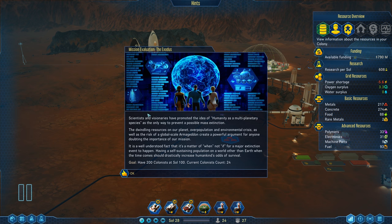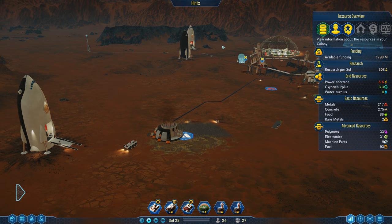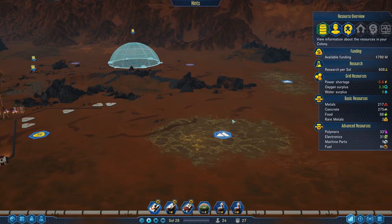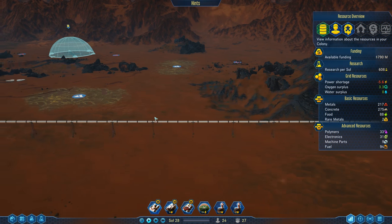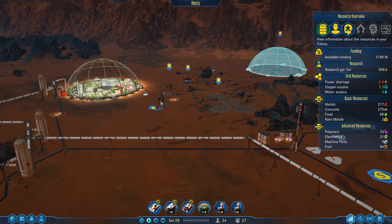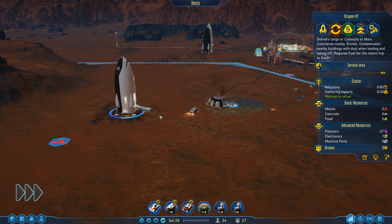Goal is to have 200 colonists at Sol 100 - are you kidding me? A hundred people - that is unfortunate. That's going to be very hard for me because I really like the slow pace of expansion, and the game is saying 'you're going too slow, speed it up buddy.' Fine - we're probably going to have to have a dome over here. I think this dome's going to have to happen sooner rather than later.